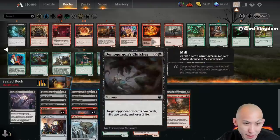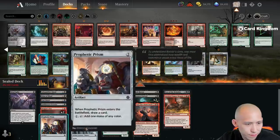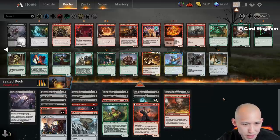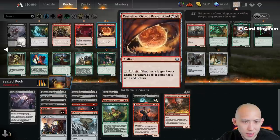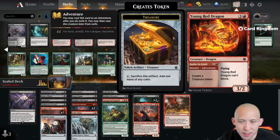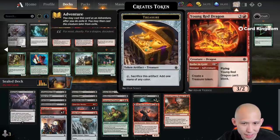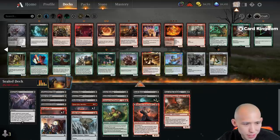I suppose I don't need Mind Rot. Yeah, maybe this is an awkward splash card, but seems pretty easy to splash though. I don't think we want this Carnelian Orb. It's like, do I want to run the red dragons or not? I don't think they're super good, but I guess they're flyers for the Grim Hireling, which aren't bad, but we've just added two menace creatures.